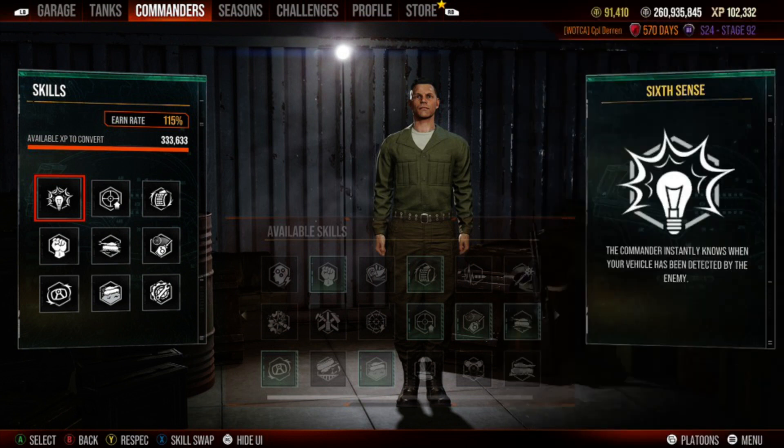That's pretty much it for this particular build. If you feel you want armor angling for whatever reason, drop it for one of the last three skills you feel you don't need as much — by all means, do you. But this build is to keep you competitive, and if you're in a position where you need to act as a pseudo-heavy because matchmaking screwed your team over or you're down a couple heavies and need to fill the role, this commander build is going to help you out a bunch.